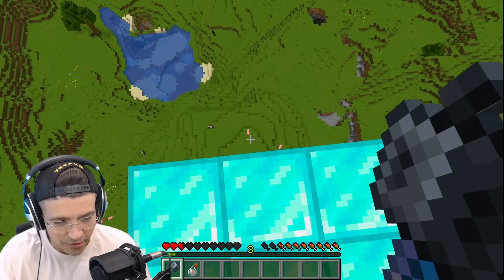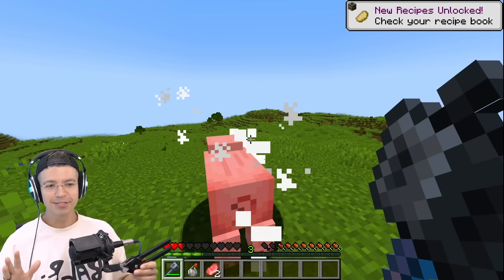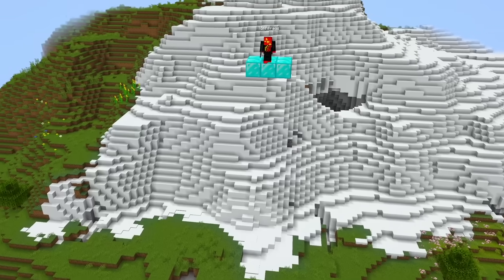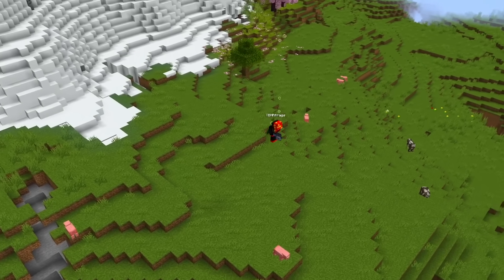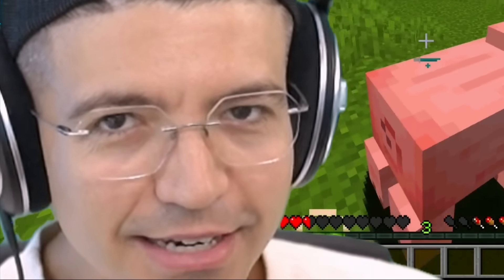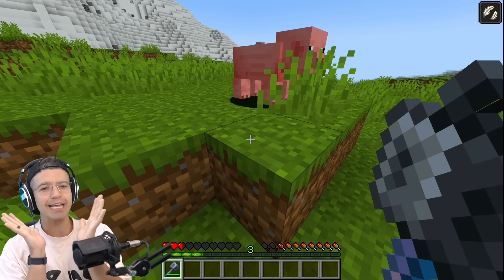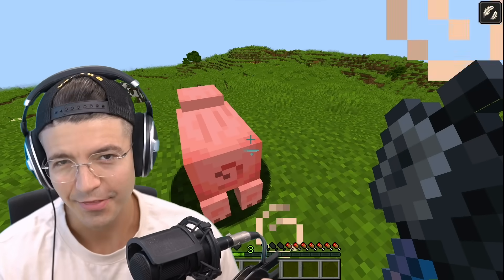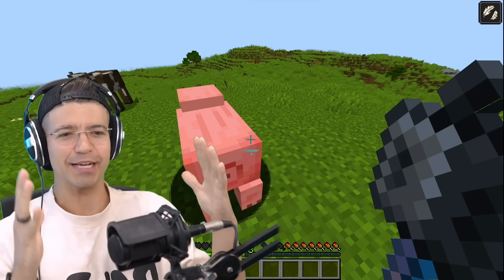Maces don't work with slow fall. Let me do it without slow falling first — hit the pig, take no damage. That is just so freaking cool. Now I've got slow falling. Is this because it would be too easy? It didn't do anything. The biggest thing about a slow falling potion is that you could use it with the mace. I get it, Mojang — it's about velocity. The speed at which you fall is what makes the mace work.